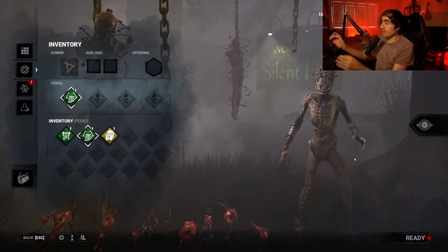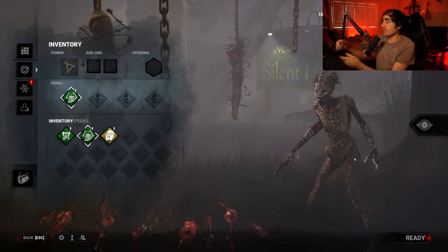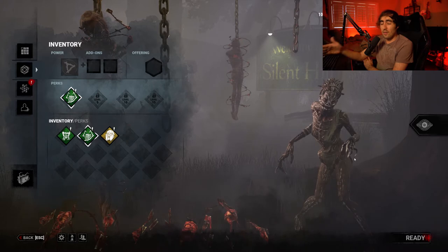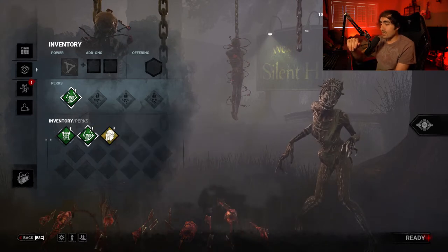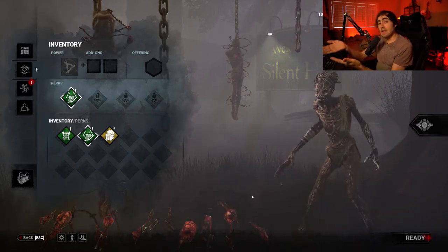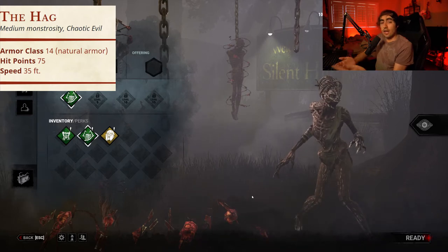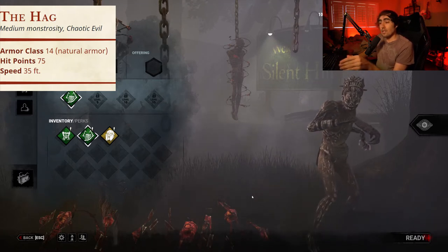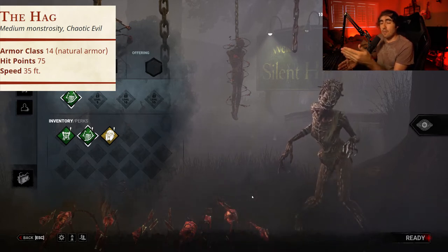The Hag is a medium monstrosity with the Chaotic Evil tag, a tag shared by all of the Dead by Daylight killers. She has an armor class of 14, which is her natural armor bonus, and a hit point total of only 75 — notably weaker than the other killers, but we'll get to why that is later. She has a speed of 35, being slightly faster than any of the usual party members you would have.